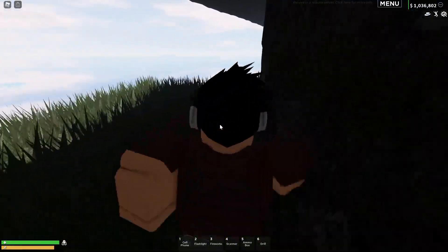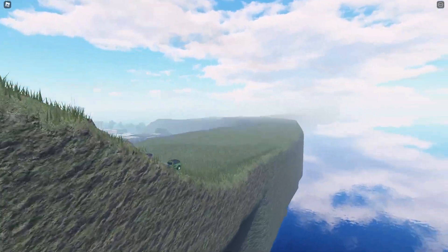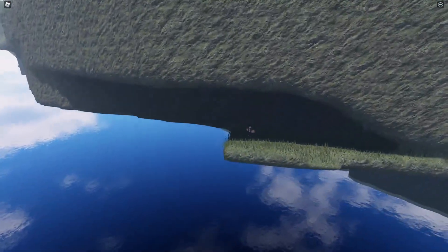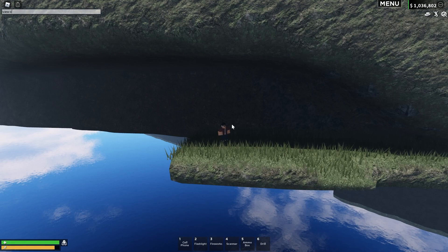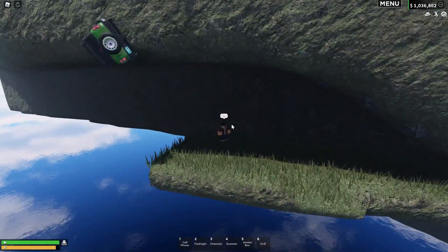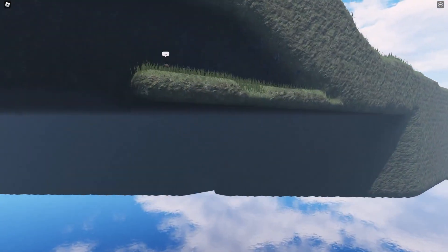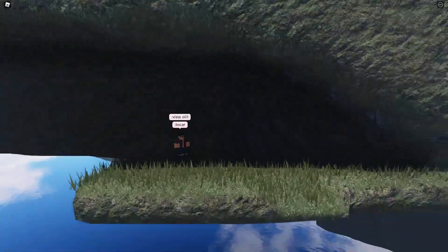Basically the second you jump off, run right in and there's this little secret cave you can chill in. Because there are no barriers — all the invisible barriers stop back there — you can chill out down here. I can even teleport my car down here. Boom, we've got a car down here!